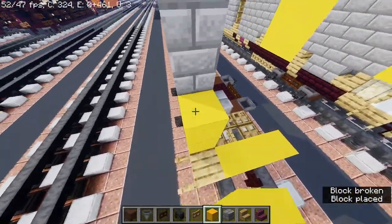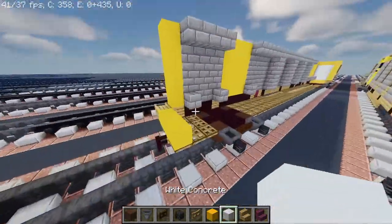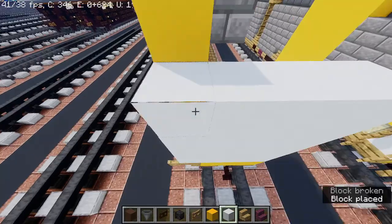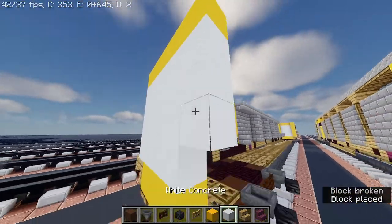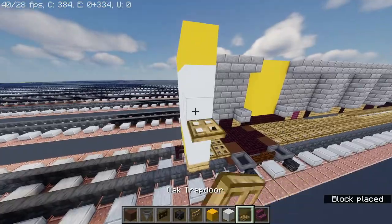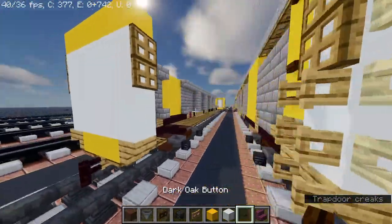Yellow concrete. And then take out white concrete. Oak stairs. Oak trapdoor — and right here. Dark oak button.